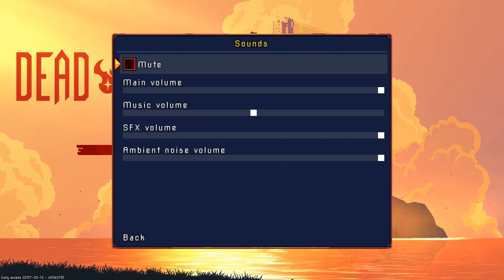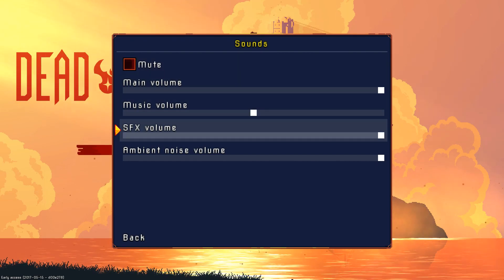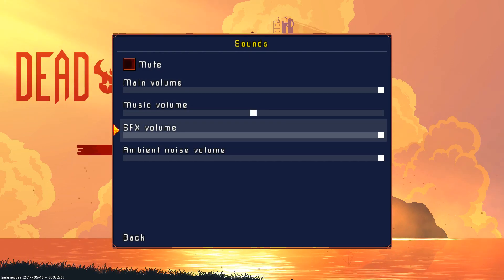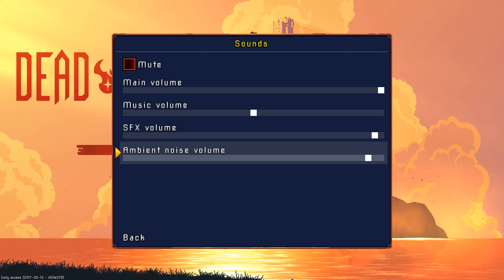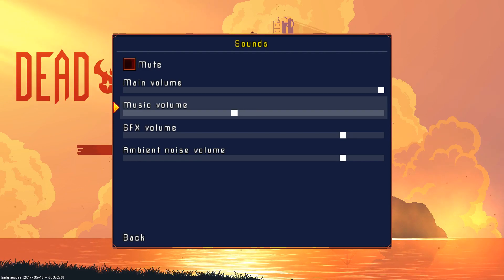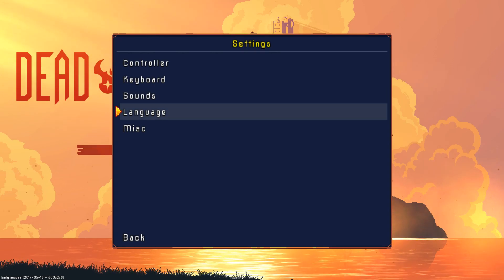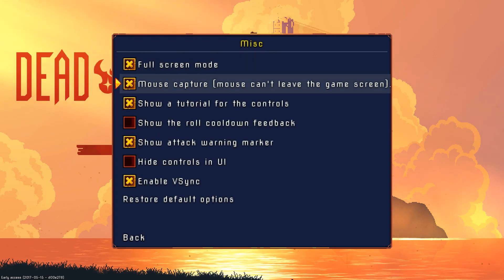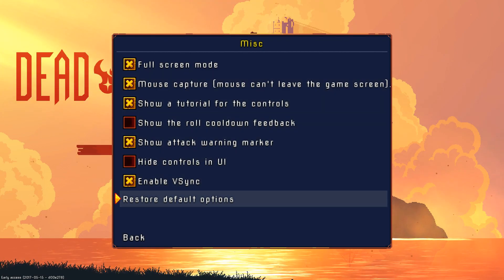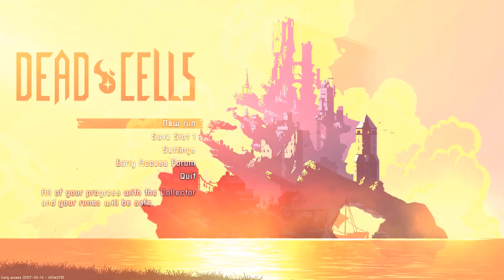Sounds — let's actually put music and sound effects all the way up. We're gonna record this first video, so let me drop these down a bit. Full screen, mouse capture, tutorial — let's just keep everything default. Get out of here. Into the game — new run, let's go!